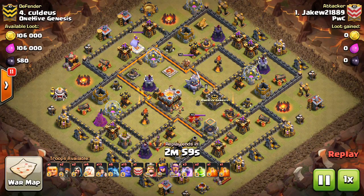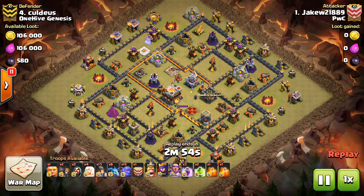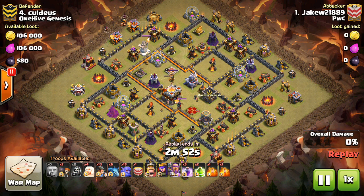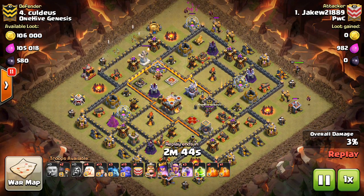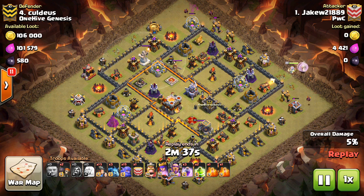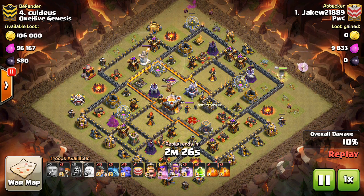I'll take a look at one more on Coldius. Once again his base has those anti-bowler inferno compartments, which are very popular now. He goes ahead and drops down a giant and a few wizards just to take out a few trash buildings for later, but he's going to start in with the queen walk. Pretty good value on this queen walk actually — for the price of just the healers that he already needs for his bowlers anyway, so pretty much no extra cost, just the funnel troops. He takes out a pretty good section of this base, just takes 30–45 seconds to do so, but that's a sacrifice you can make.